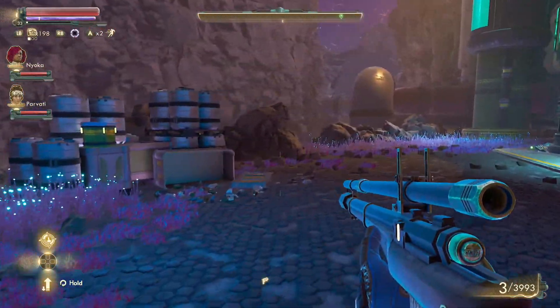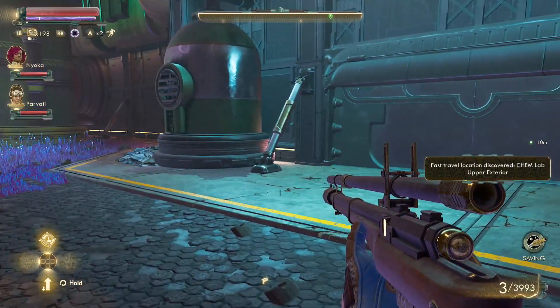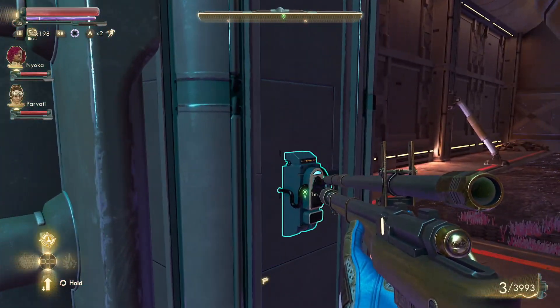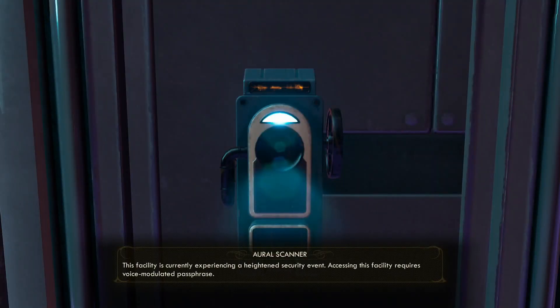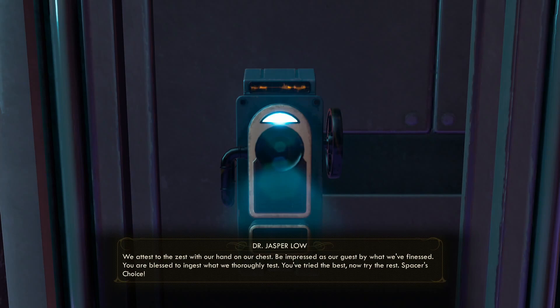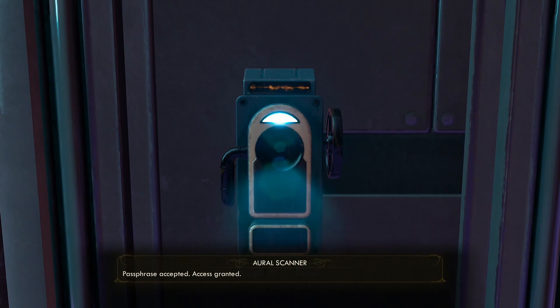Let's see if we can't open the door. The facility is currently experiencing a heightened security event - accessing this facility requires a voice modulated passphrase. Please speak the passphrase. We attest to the zest with our hand on our chest - be impressed as our guest by what we've finessed. You are blessed to ingest what we thoroughly test. You've tried the best, now try the rest - Spacer's Choice. Passphrase accepted, access granted. Welcome Dr. Jasper Lowe.